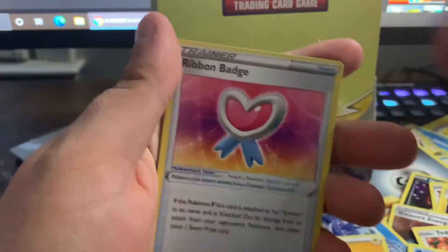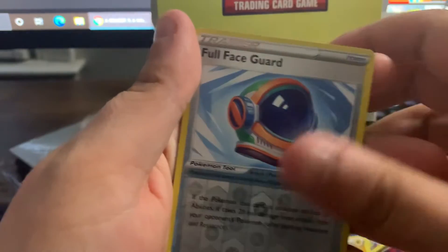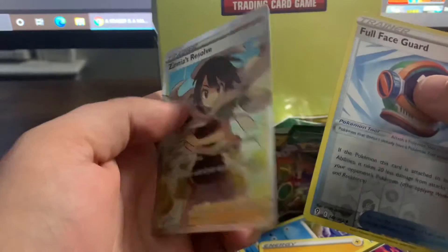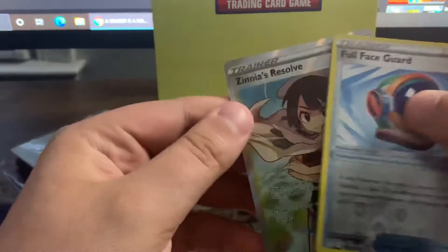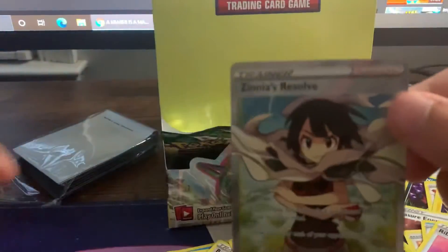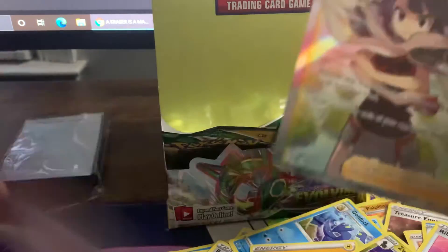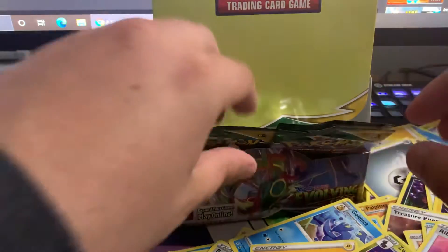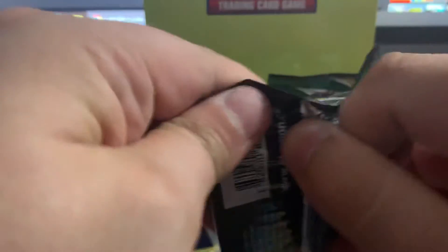Lillipup, Budew, Lotad, Lightning Energy, Ribbon Badge, Zoelius, Faithful Guard, and a full art Zinnia's Resolve. I know nothing about this card — could be worth some, could be worth nothing. That's a cool card though, I like the full art trainers. We're gonna double sleeve it just in case. And here we are — we're in our last three packs.